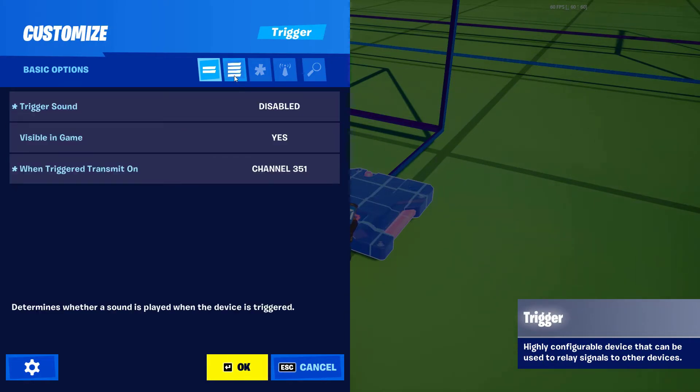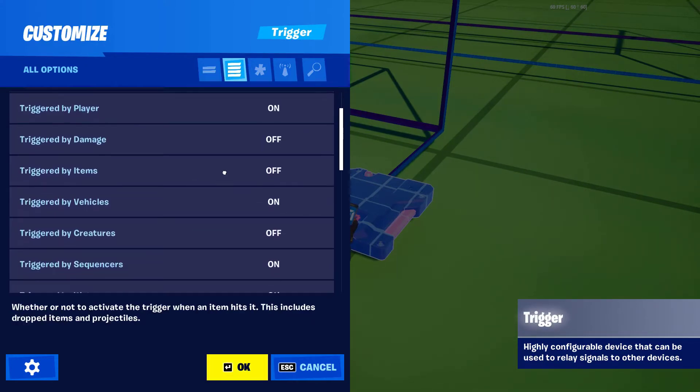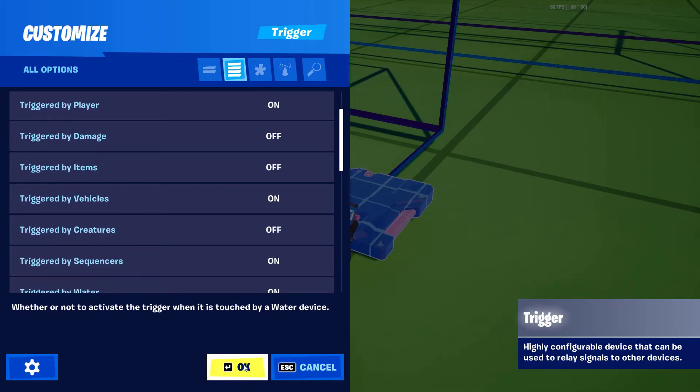Then come up to this second little icon right here and scroll down just a little bit until we find 'Triggered by Sequencers,' and make sure that this is actually toggled on. It should be by default. Then make sure that you press OK.